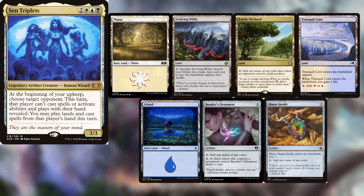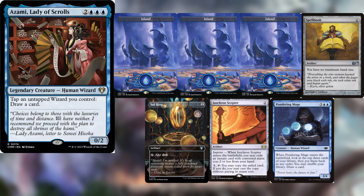Justin is back playing Sin Triplets, keeping a Plains, Evolving Wilds, Exotic Orchard, Tranquil Cove, Island, Bonder's Ornament, and a Mana Geode. Tyler is obviously here playing Azami, Lady of Scrolls, keeping three Islands, a Spellbook, Sol Ring, Isochron Scepter, and a Pondering Mage.